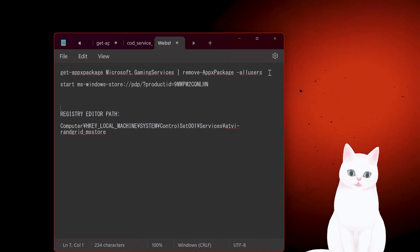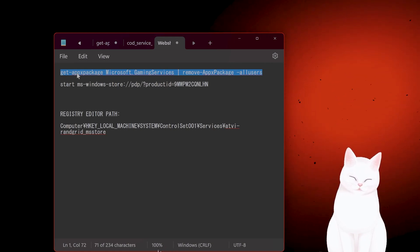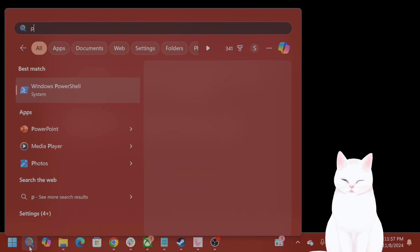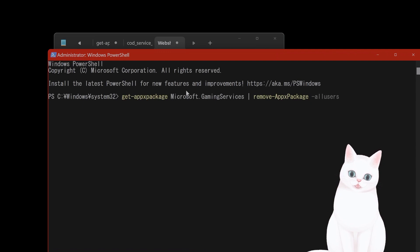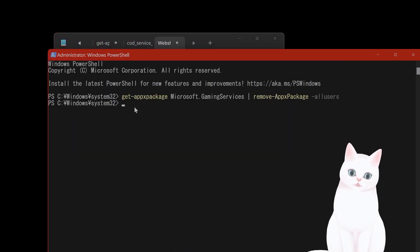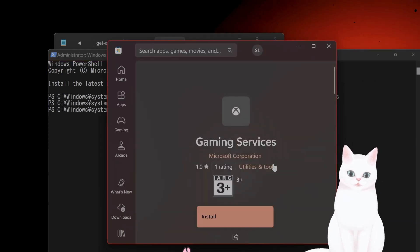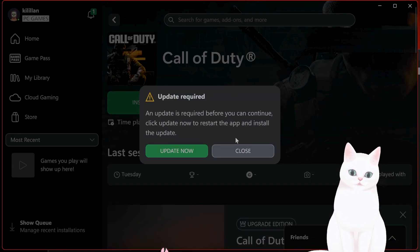There's another option — links are in the description. You can verify the game files using a PowerShell command. Go to search, type in PowerShell, right-click and hit Run as Administrator, then paste the commands from the description one at a time. This downloads a package from Microsoft Gaming Services and installs it into Xbox Game Pass, allowing you to fix your installed games.